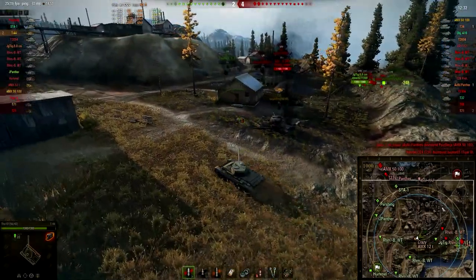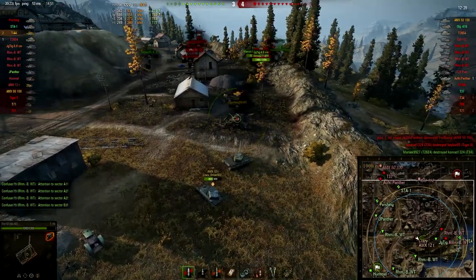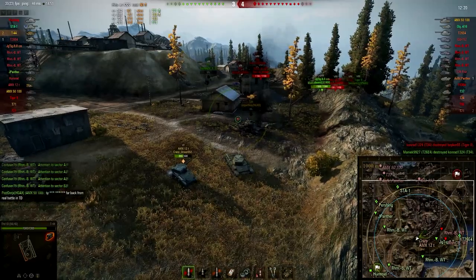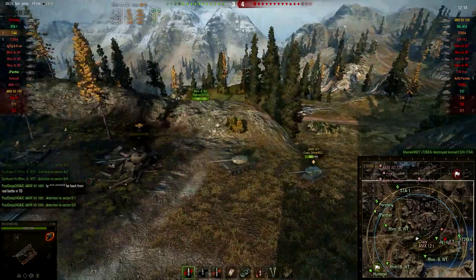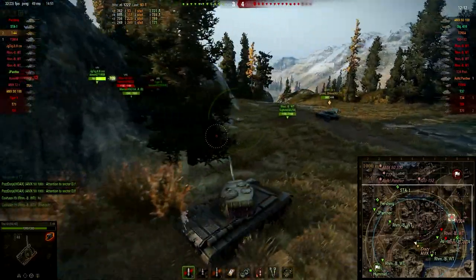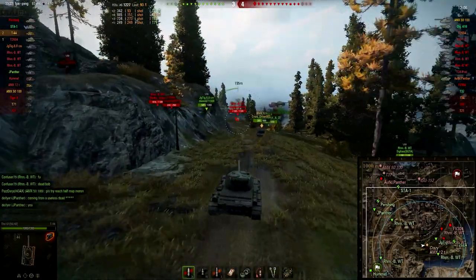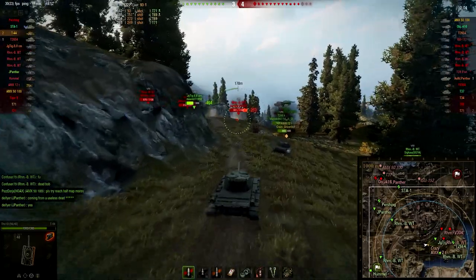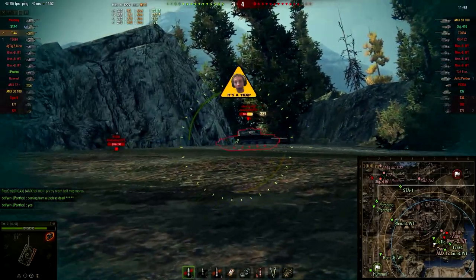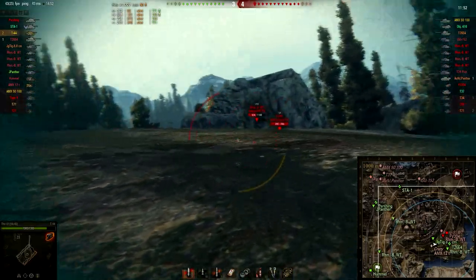I see at the middle of the map that there are two Rhymetal Borsigs right here, and there's only one Jag Tiger holding up that flank. So I tell my platoon: come on guys, we're going to defend and help that Jag Tiger out. I wait for Crazy to turn around and we go off together to try and kill those two Borsigs. Crazy puts a good shot into one of them.